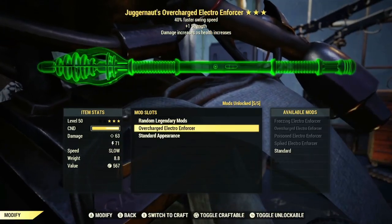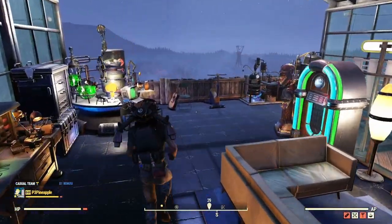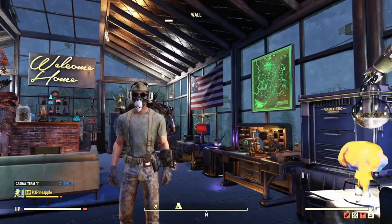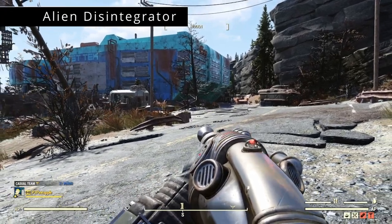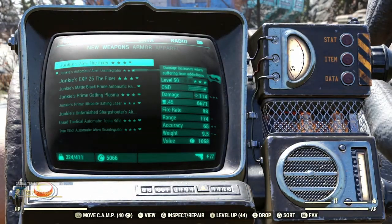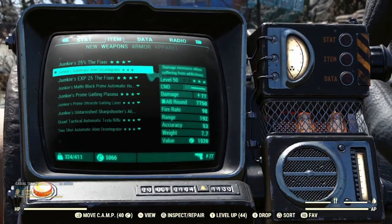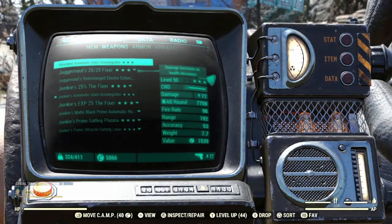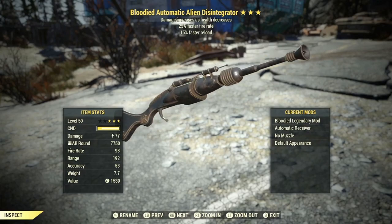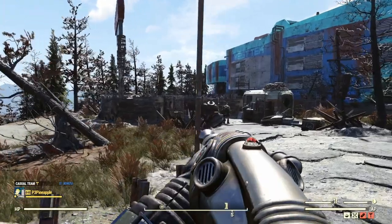Now we're going to take every single one of these weapons and try them out on all the enemies that Appalachia has to offer. We're at West Tech, and we're going to start with the Junkies 25/25 Alien Disintegrator. Once we're done with the Junkies, we'll hop into a bloody build and check out a Bloodied 25% faster fire rate, 15% faster reload version.